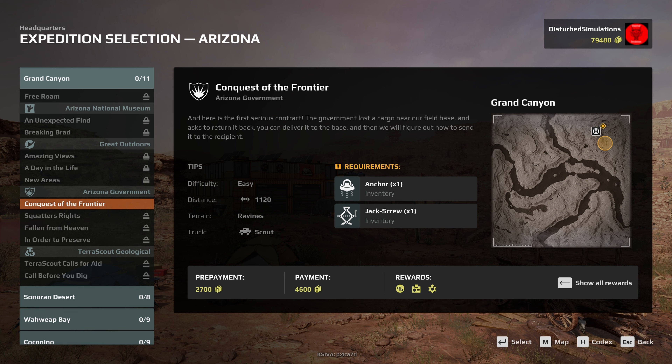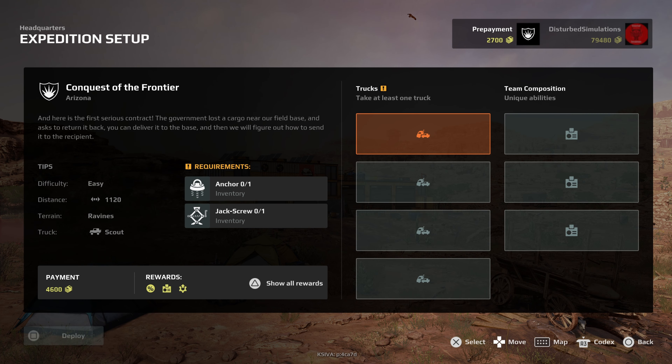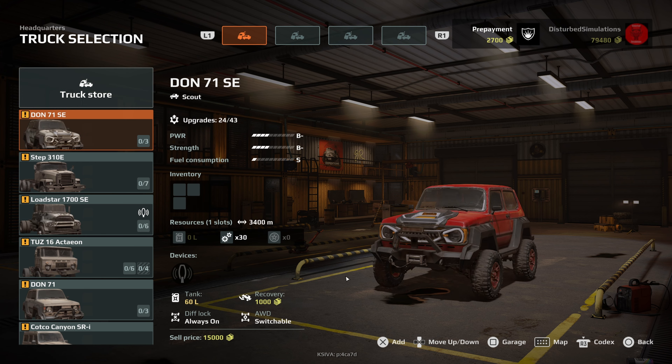Welcome back to Expeditions — this might be a bonus video depending on when I release it. We are on to Arizona and our first mission here, which could be a surprise. It's a scouting mission. The first contract: the government lost cargo near our field base and asks us to return it. We need to take an anchor and a jack screw, and we need a scout vehicle.